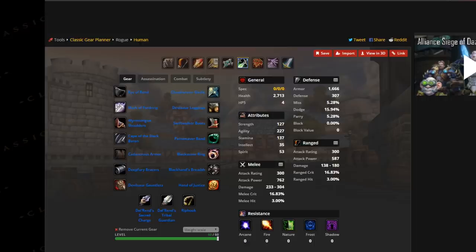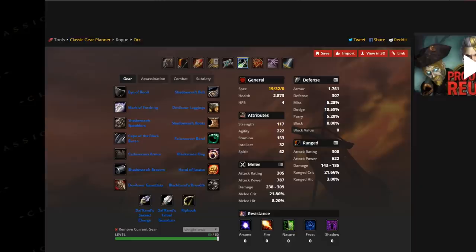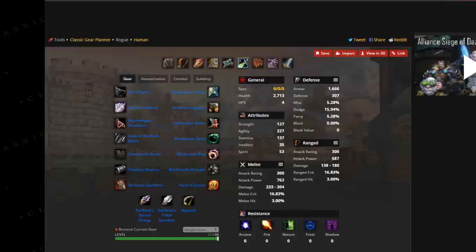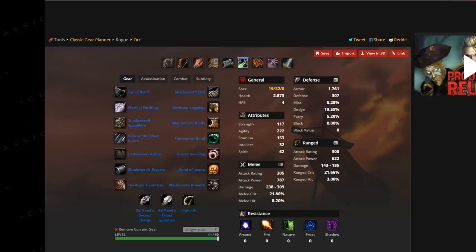My backup list items can swap in for Shadowcraft pieces to provide extra DPS when you no longer have the six-piece bonus. This set stacks a lot of attack power and crit chance and is ridiculously good. You get the 1% hit from your Blackstone Ring. You can also get slightly more attack power by stacking four pieces of Shadowcraft — shoulders, boots, bracers, and belt — giving about 25 extra attack power with the four-set bonus.